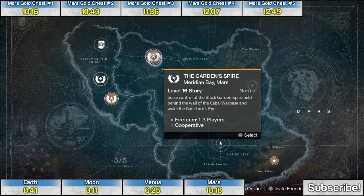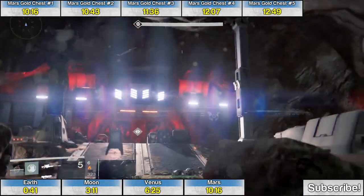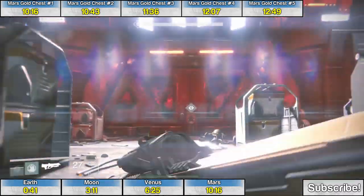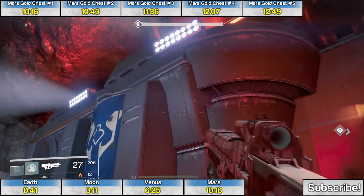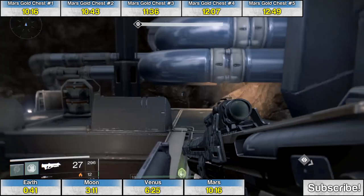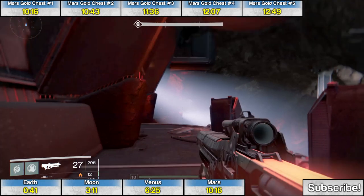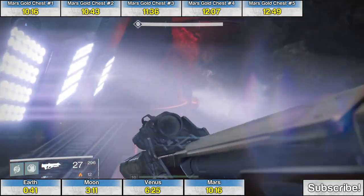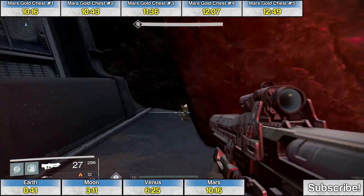The fourth chest is at the end of the mission The Garden Spire. When you get to the large cavernous room, clear out all the enemies first before activating the last standoff. Then platform your way up — jump on the pipes on the left, jump back up and over, sprint and jump all the way across to the top. And there's the fourth chest.